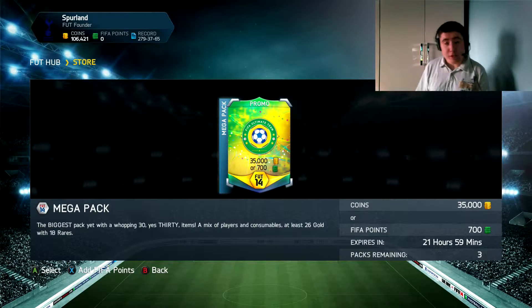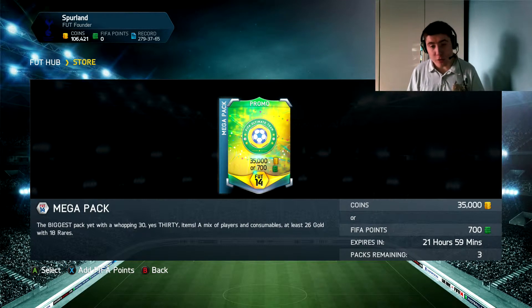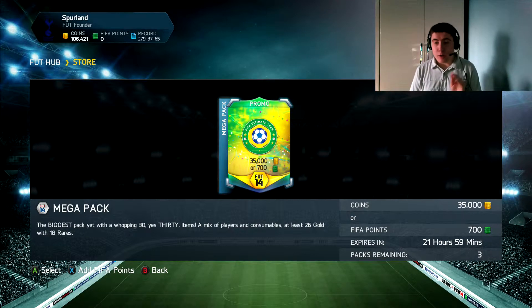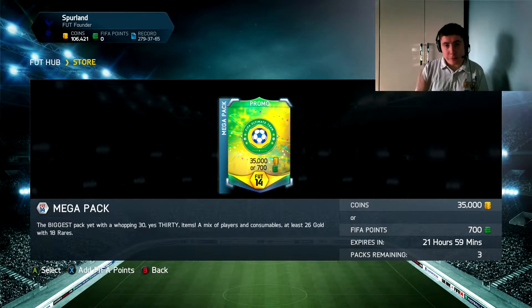Hello everyone and welcome to this 35k pack opening. This is a really big pack — it's got 26 gold with 18 rares, so 30 items overall. That's looking really good. I've got three of these and I'm not going to be going on to my other account. Let's open the first pack and see if I can get one of those green cards.